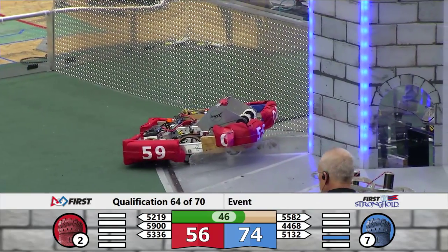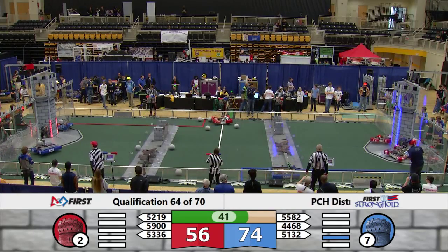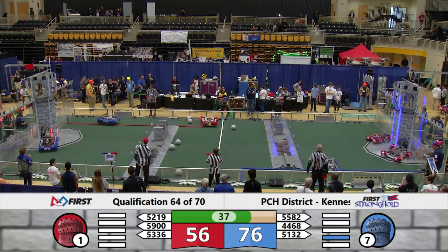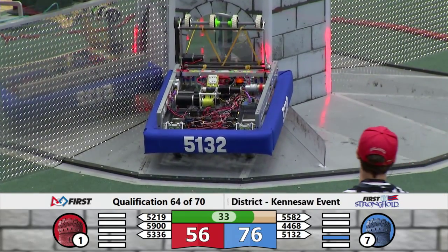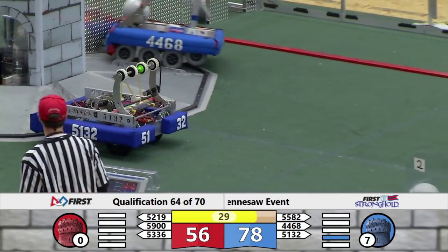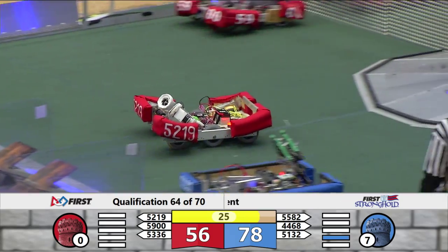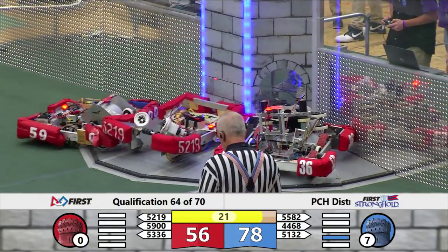The towers now have strength indicators. As the lights go out on the tower, that indicates the strength. The strength is weakened as a boulder is scored against the tower, as 44-68 just did. One more boulder will weaken that tower down to its lowest point. The flag is raised — it's been weakened. It can possibly be captured.